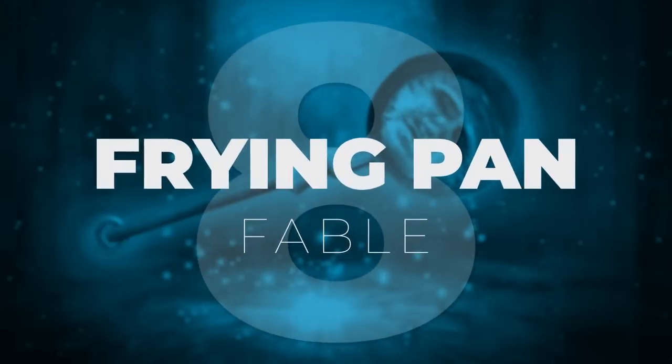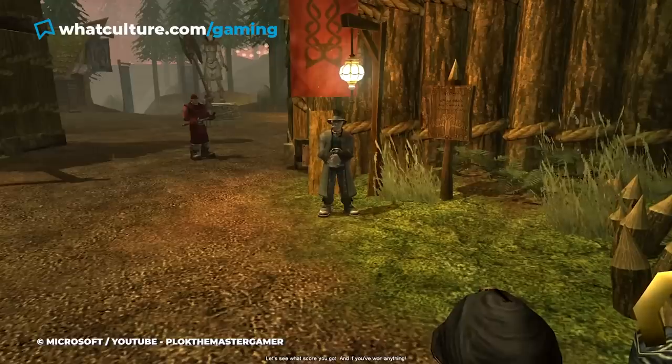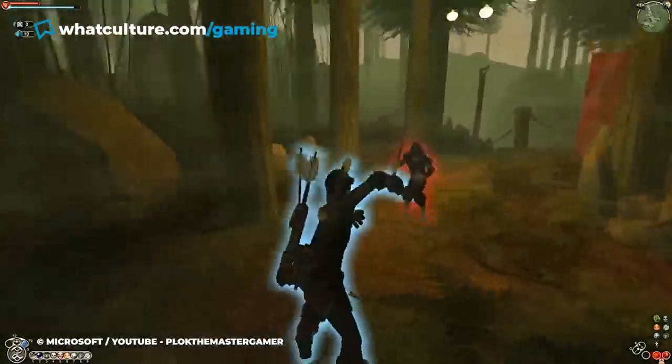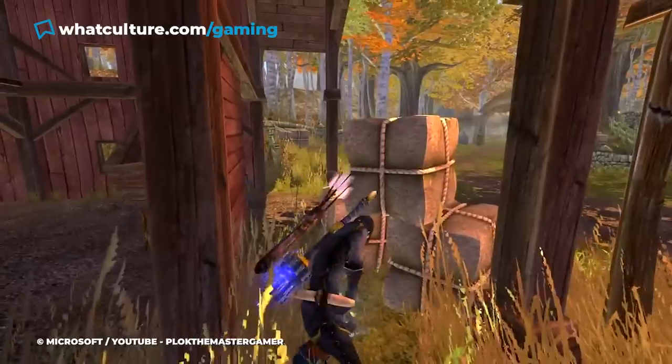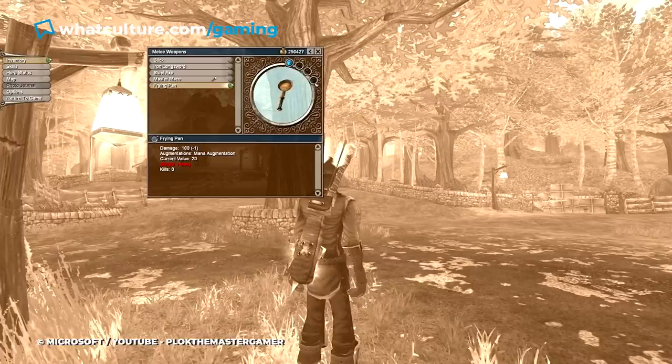Number 8: Frying Pan, Fable. On the surface, the frying pan from Fable doesn't look like much. It has a low damage output, and it's a pan with a creepy face etched on the bottom — it doesn't even look like it'd be good for cooking, if we're honest. But in the hands of a competent spellcaster, it's actually a powerful tool for destruction. The pan can be obtained via a treasure hunting quest, after finding 6 treasure clues that will lead the player to it. Those who find the pan may be disappointed by its low damage output, but the pan actually has a few tricks up its handle. The pan has 4 augment slots, which is pretty significant on its own.